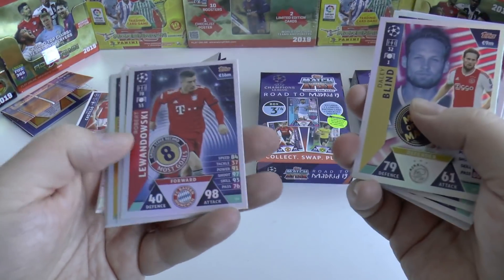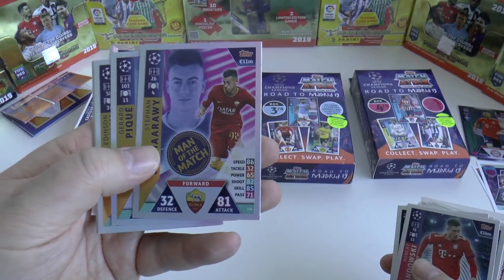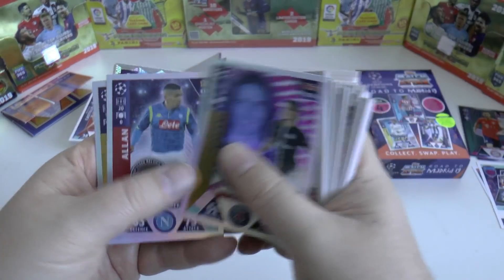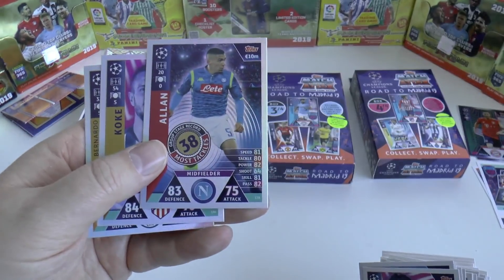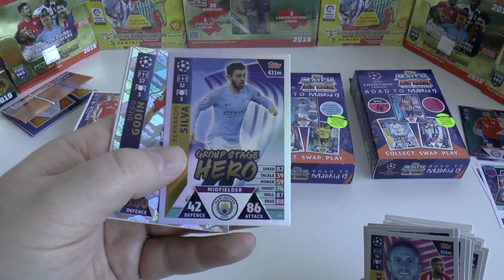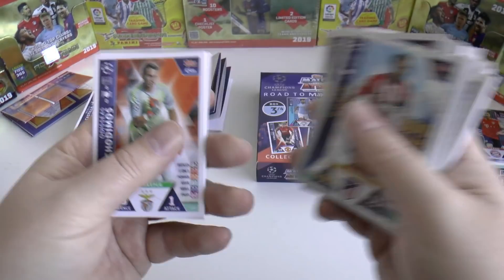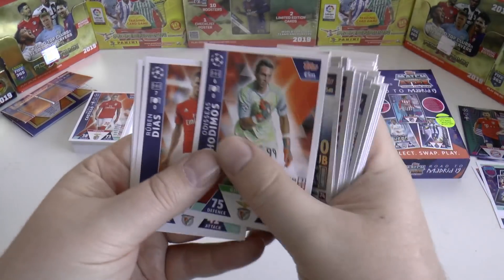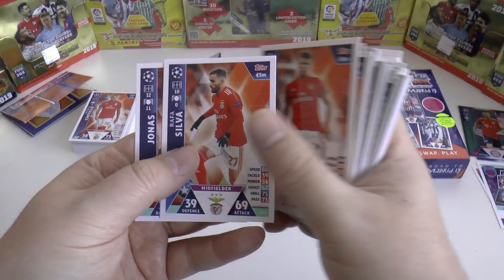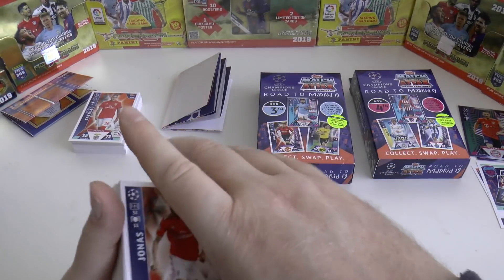Most goals in the group stage - Robert Lewandowski with a mighty eight from the six group games. El-Sharari, the pharaoh, man of the match from Roma. Gerard Piquet, a hero in the group stage. Ederson Cavani, man of the match. Allen had most tackles from his defensive midfield position. Then Koke, man of the match. Bernardo Silva, absolutely flying this season. Diego Godin 100 club. And here's our continuation of the exclusive Benfica cards - Ruben Diaz being linked away as well. Rafa Silva and Jonas. Cool cards from Benfica.